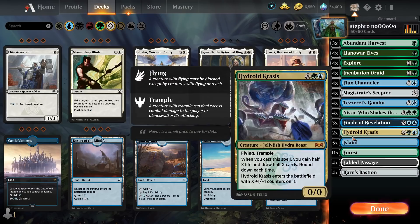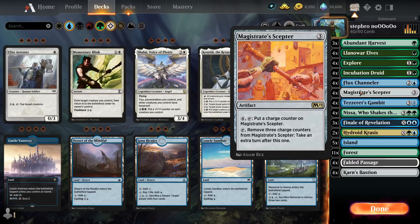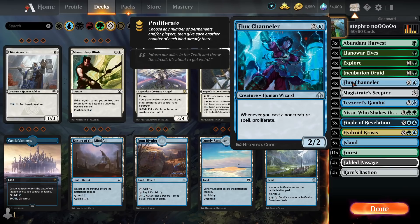We also enjoy a lot of three-mana plays. We have Finales of Revelation and two Hydrossis Crosses just for the giggles. Tesserit's Gambit is a pretty decent draw card because it costs three mana and draws you two cards. And it proliferates. Everything just revolves around Magister's Scepter and Nessa. Nessa makes the lands give doubled value. Magister's Scepter gets proliferated and then infinity shenanigans can ensue.